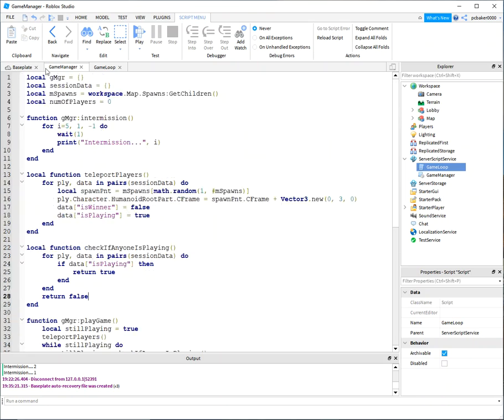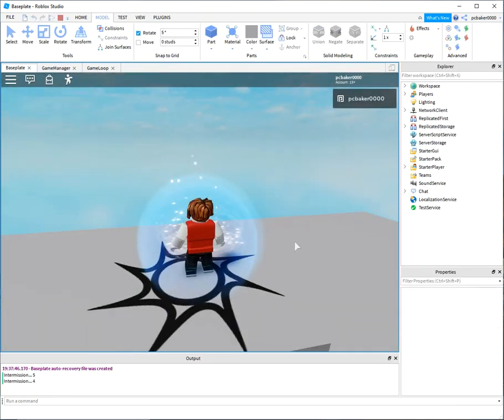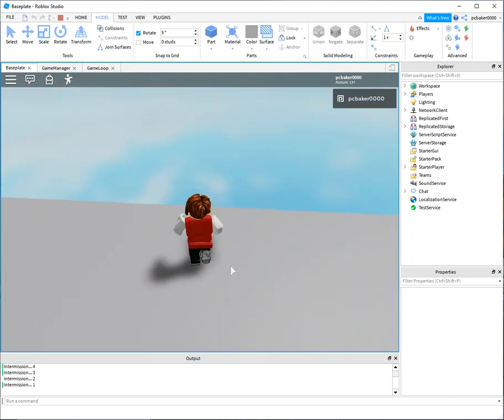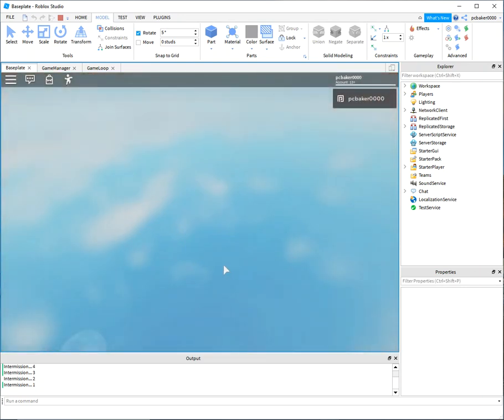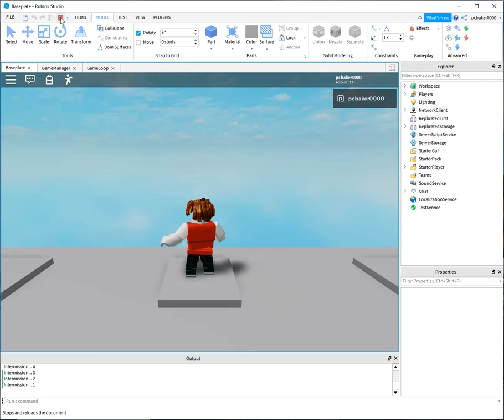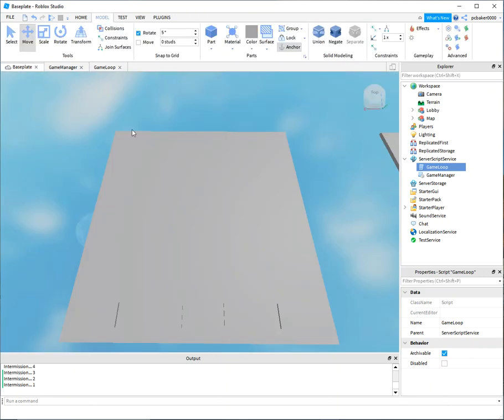Let's test it. We start, see the intermission countdown, then we're teleported to the map. If I kill myself, the game ends with no clear winner, I respawn, and then intermission starts again. That's the basic mechanics — we still need to declare winners and add UIs, but we have a game loop, a Game Manager handling session data, and a working intermission placeholder.